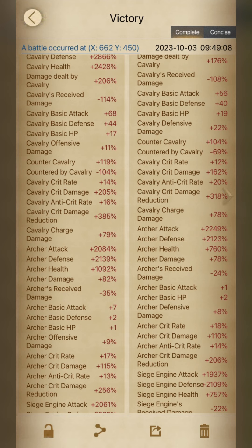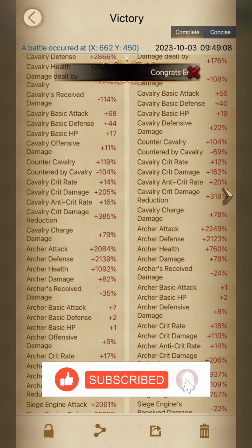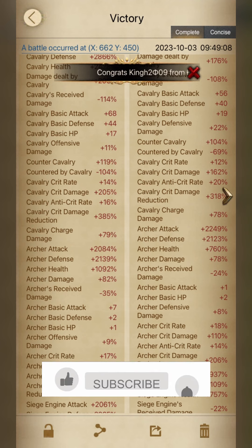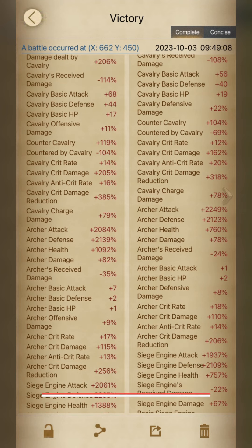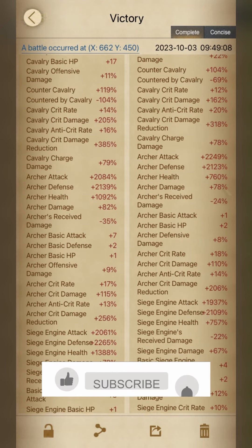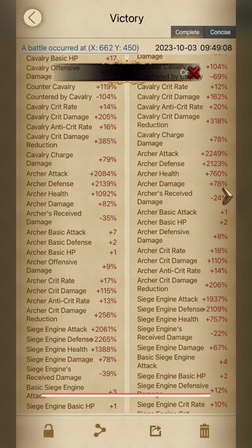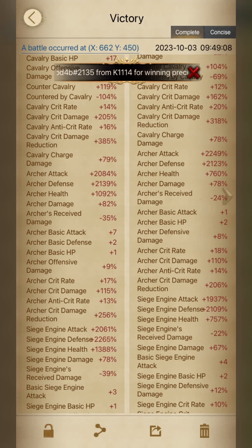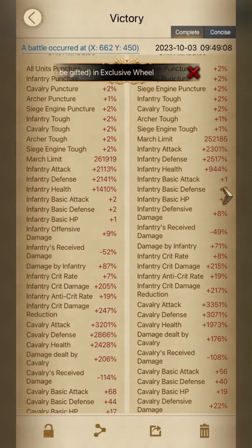Cavalry offensive damage should be at least 20% plus. Counter and counter by cavalry should both be at least 100% — try to make counter by cavalry more than 100%, around 120-130% is a good count. Counter cavalry should be 130-140%, which is really helpful. Critical rate doesn't play a very important role, so 10-20% is a good amount. Critical damage reduction should be at least 350-400% plus — my average is around 415%. Cavalry charge damage should be more than 100%, and offensive damage should be around 300% plus to perform very well.